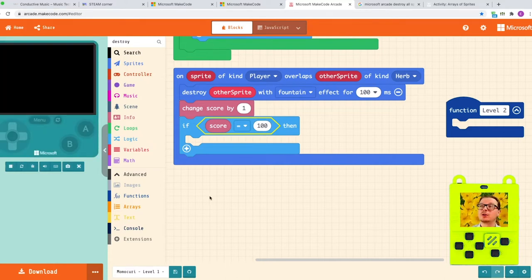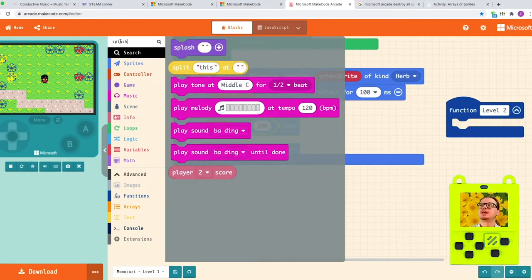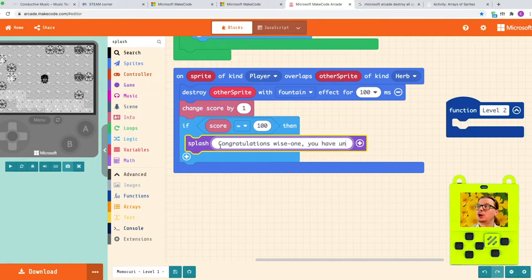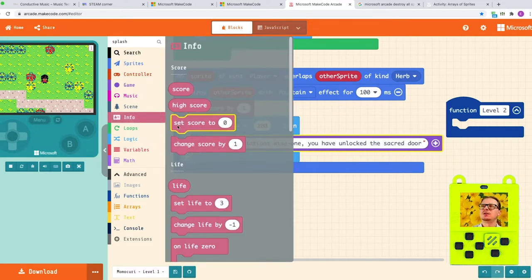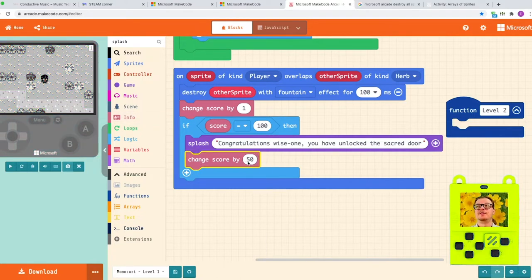First of all, I think we need to congratulate the player when this happens, so I'm gonna create a splash — this is just a message that comes through. And then you can write whatever you like here: 'Congratulations, Wise One. You have unlocked the sacred door.' Something a bit cool. So this is gonna appear on the screen. I'm gonna give you a demonstration after that. I'm going to award some bonus points to the player, perhaps 50 points. Change score by 50.